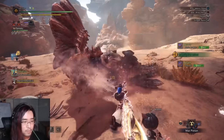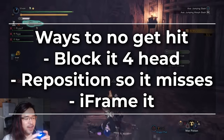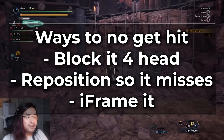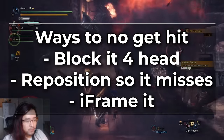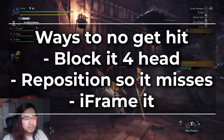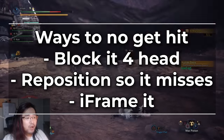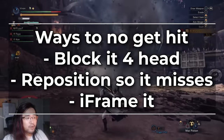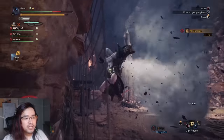If a Diablos or Tigrex is charging at you, good luck iframing that long hitbox. This short hop has the same iframes as the short hops of Lance, Charge Blade, and Gunlance — except those weapons all have shields, and their hops also move further than Switchaxe's. There are monsters in this game with attacks that are literally impossible to iframe-hop through even with frame-perfect timing, because they simply last longer than 10 frames. And for those same attacks, rolls can get out of the way while using the 13 iframes to avoid the hitbox — hops cannot do this because even with Evade Extender 3, your hops don't go very far.